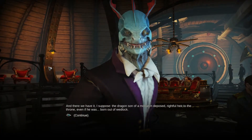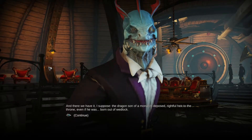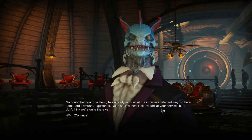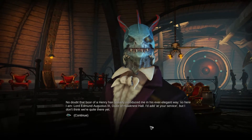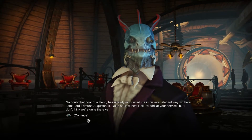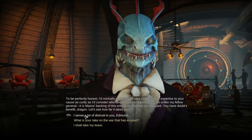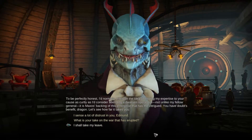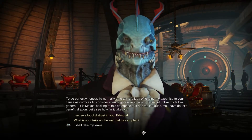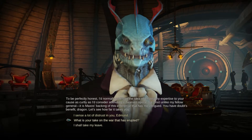Meeting General Edmund: 'The dragon son of a monarch deposed - rightful heir to the throne, even if born out of wedlock. No doubt that boar of a Henry has already introduced me in his ever elegant way. I am Lord Edmund Augustus the Third, Duke of Hawknest Hall. I'd normally entertain lending my expertise to your cause as curtly as I'd consider attending a dwarven opera, but unlike my fellow general it is Maxos's backing of this enterprise that has me intrigued.' I love how the lizards are very formal; apparently the undead are extremely religious.